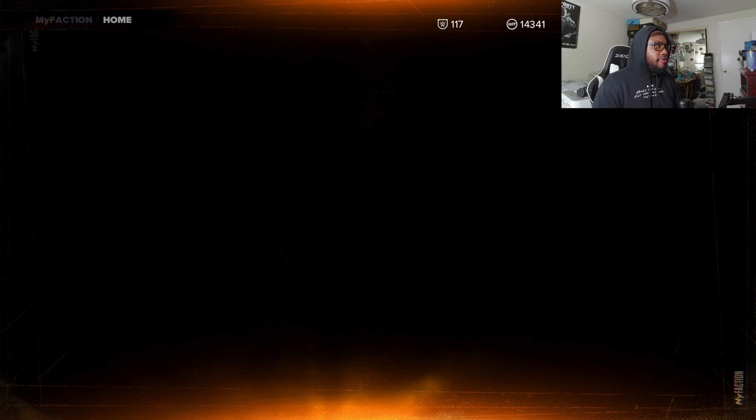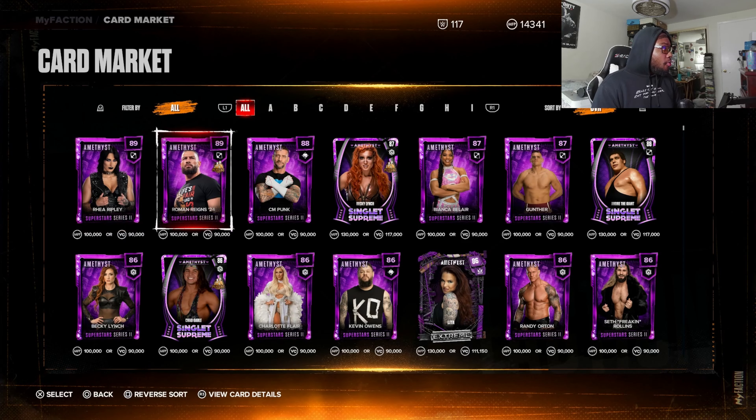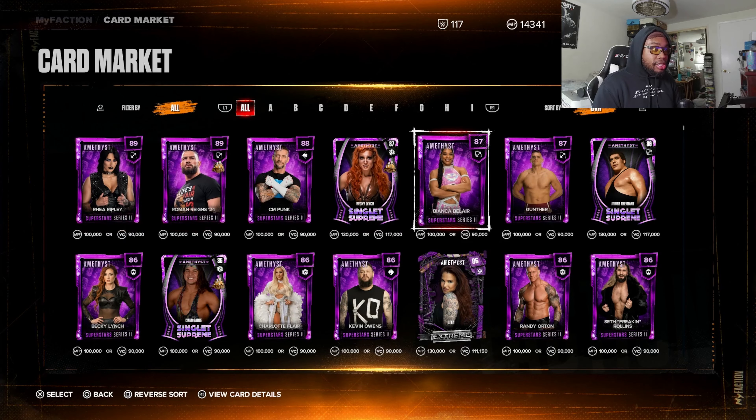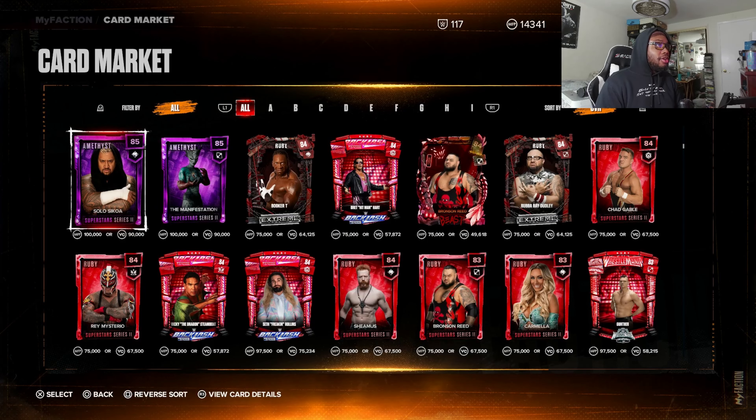Let's take a look at the card market and see if it got any updates. Wow — you can just outright buy cards right now! That's a first. That's how you know we're at the end of amethyst. So you can buy Roman Reigns from the card market right now. I think we're gonna need to do it — I'm going to try to make it happen for you guys, this is going to be cheesy.